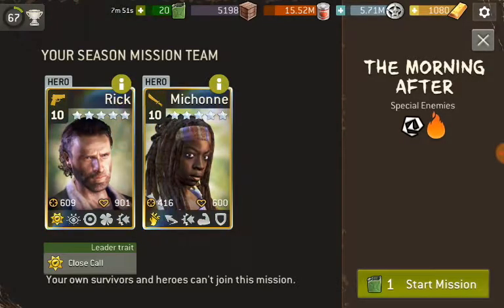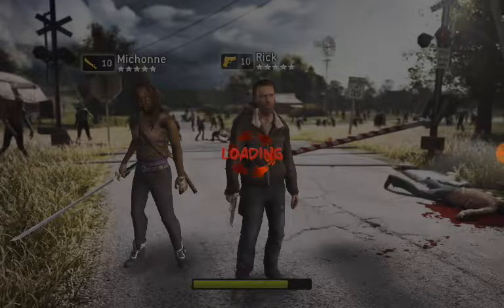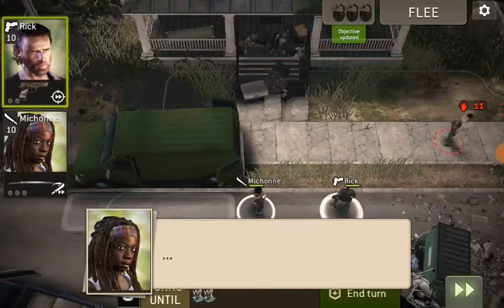You're getting Rick and you're getting Michonne, and you have a scavenge mission that appears to be in Alexandria. After watching the episode, I assumed it would be at the garbage people and fighting the walkers — that's with Rick and Michonne. So I had the two characters right. I don't really recall them scavenging.